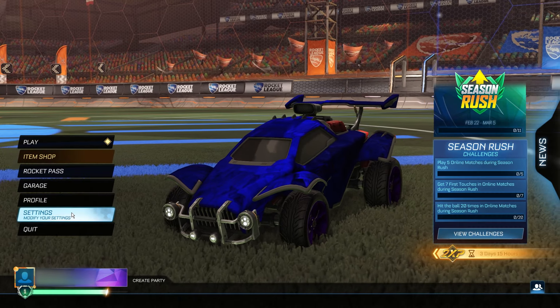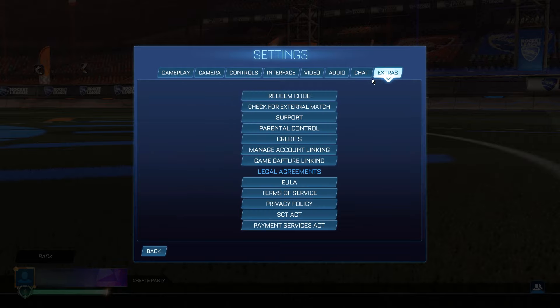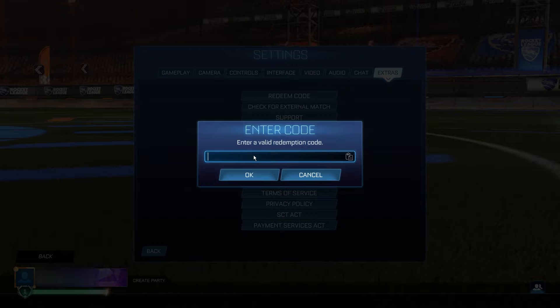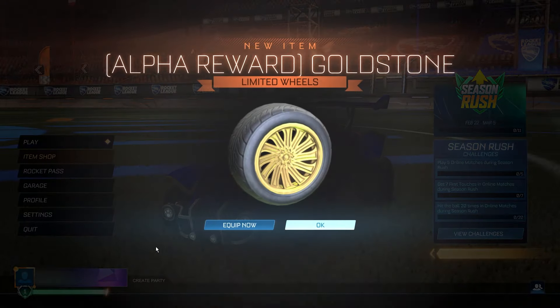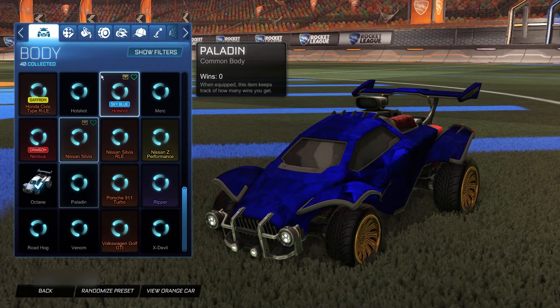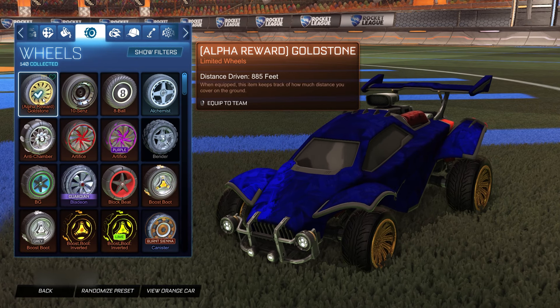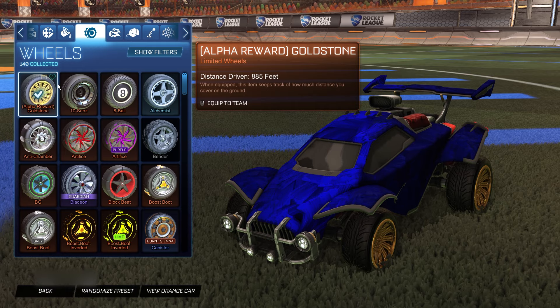Now for the third item — this one is for the Gold Stones, a super insane item. Go to Redeem Code and type in 'march24_goldstones'. That's going to give you the Gold Stone wheels completely free. Go back to the menu and there we go — alpha reward Goldstone limited wheels for completely free. You can equip them. You can't get these from anywhere else in the game, so make sure you're not missing the chance to get these for free.